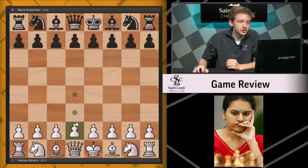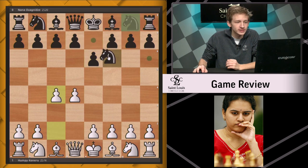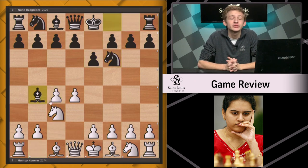Kuneru had white and she chose d4. After e6, c4, knight f6, knight c3, bishop e4 — we are once again in a Nimzo-Indian.